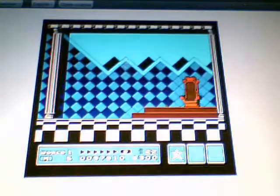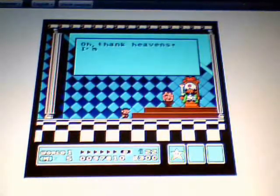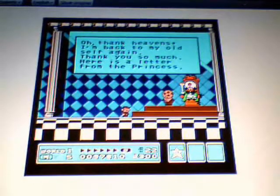Mario is coming back. Wonder why he changed back before giving it to him. 'Oh, thank heavens I'm back to my old self again! Thank you so much. Here is a letter from the princess.'